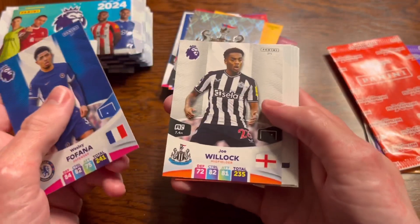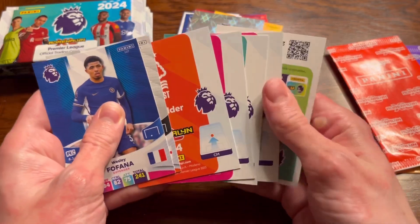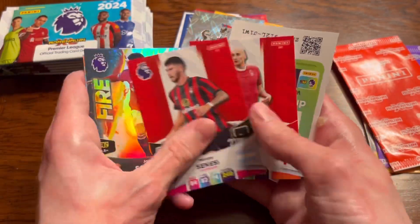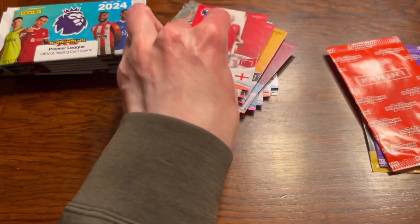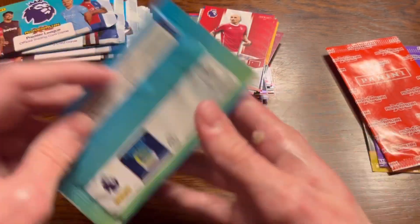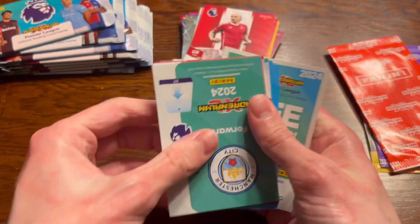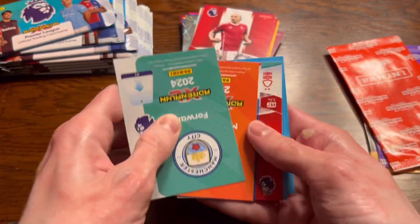Next up we have Wesley Fofana, Willock - they messed up again - Zabani, James Sancho Fire, Sinesi, and Jonjo Shelvey there, who I don't think is at Forest anymore. I'm pretty sure I'm right on that - he went to Turkey.